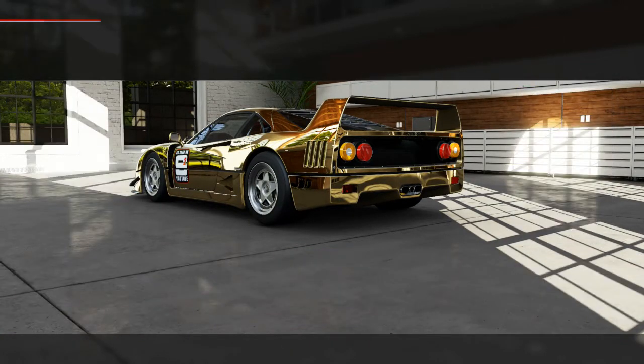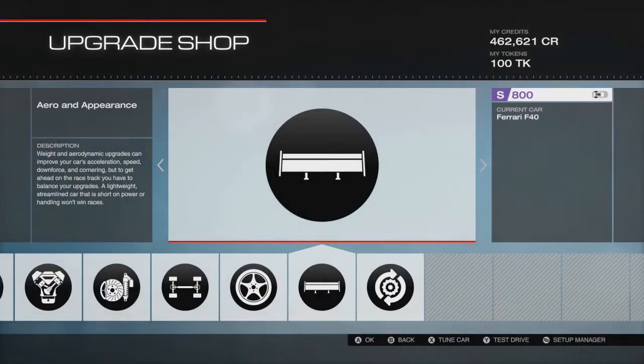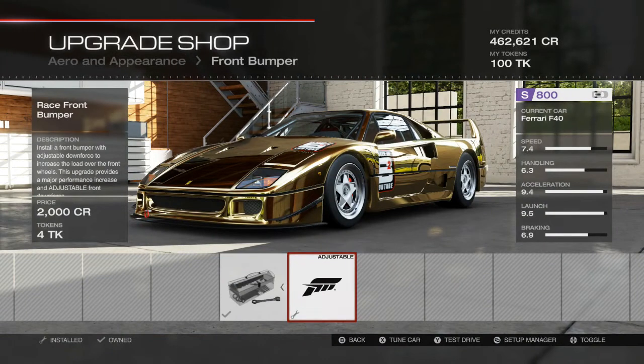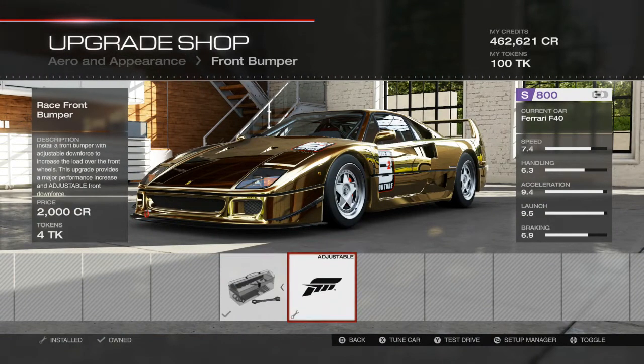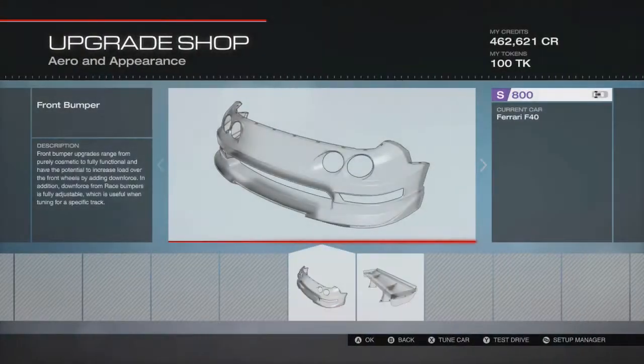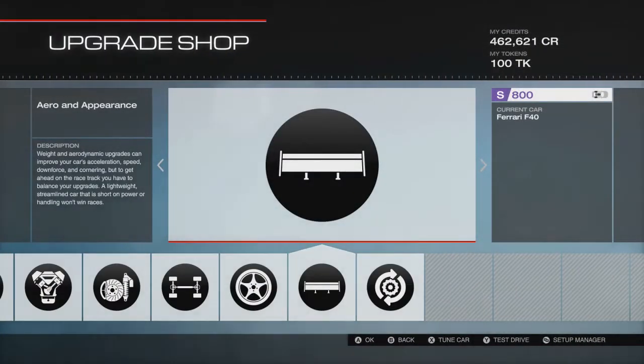So that's the build pretty much done for this car. Once you've done it you should have the stats - I'll show you: 7.4, 6.3, 9.4, 9.5 and 6.9. Having done the build, we'll have a look at the tune.